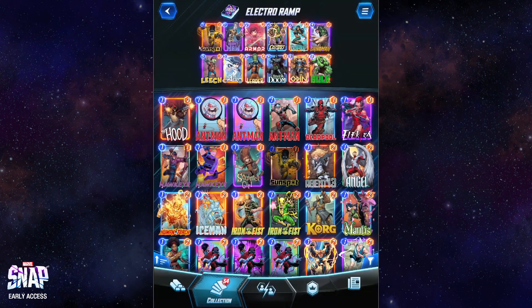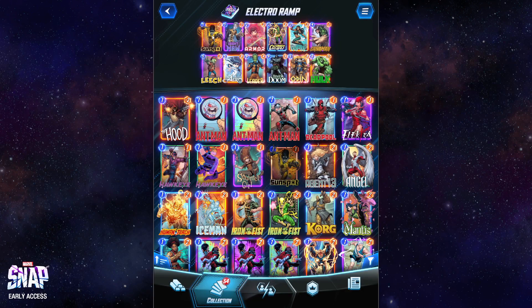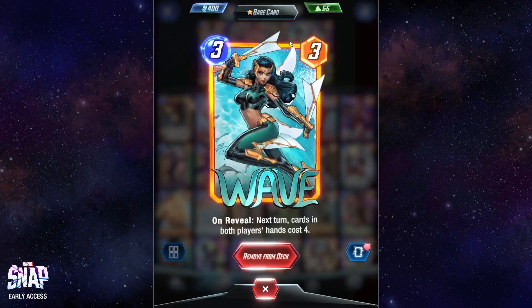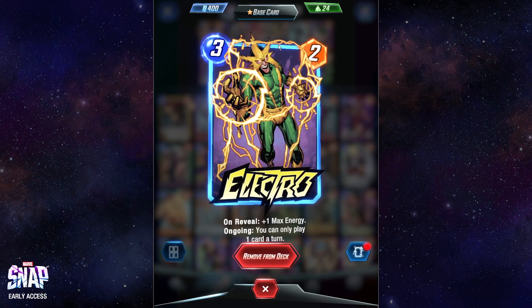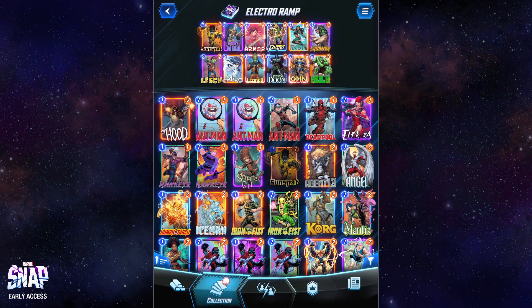Basically, we've got a few value-ish one-drops: Armor, Sunspot, Ebony Maw — big early game stuff. But we want to try to play Electro on three. We have a backup plan in the form of Wave, but we really just want Electro on three to ramp out our big stuff.